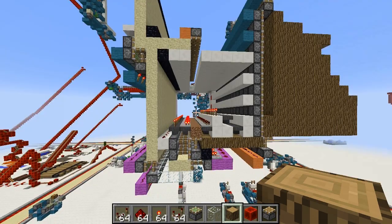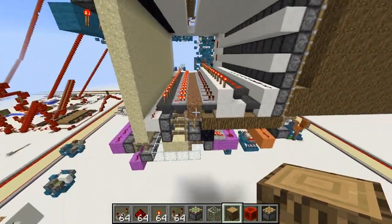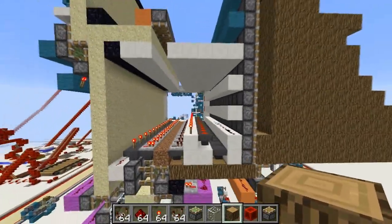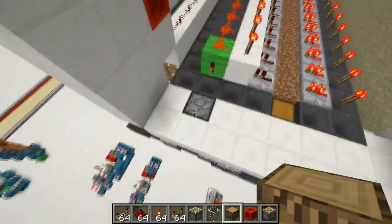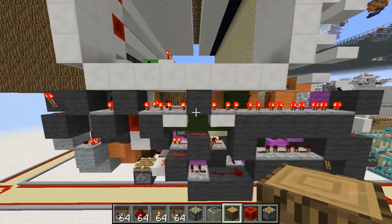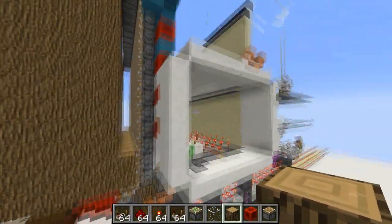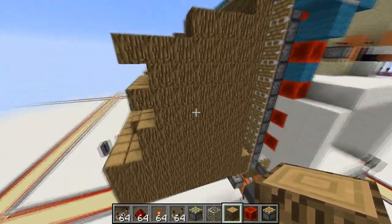This tree farm is a plant-and-forget tree farm. You need it loaded, because otherwise it won't really grow and activate the system. There's a huge AND gate controlling this torch and this piston, controlling the entire thing. When all trees have grown, it's gonna activate the sand system, pushing down the trees into this gigantic wood storage.